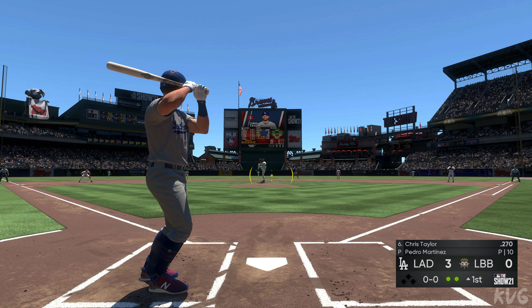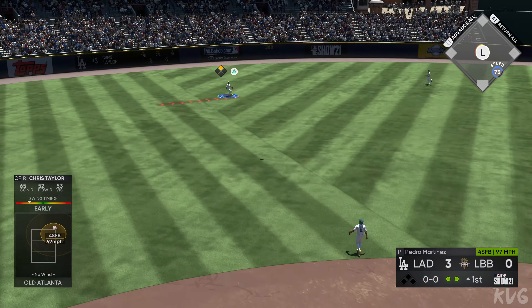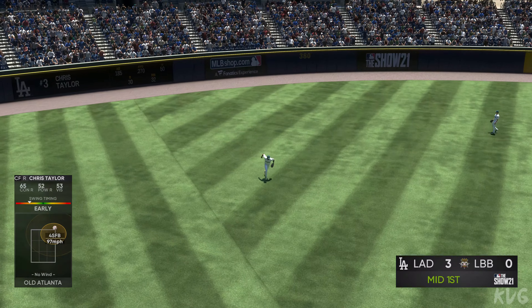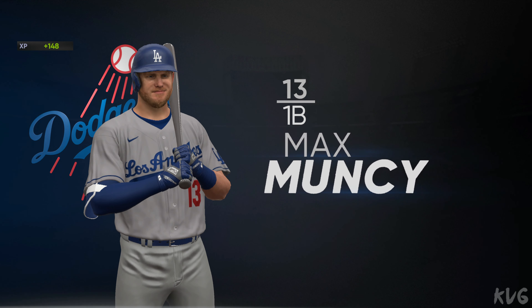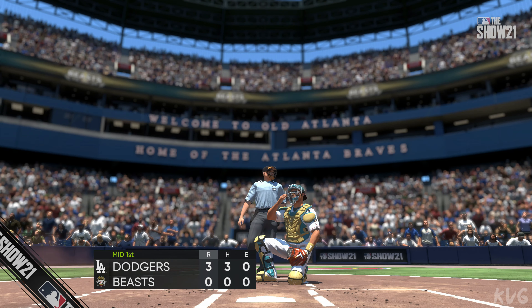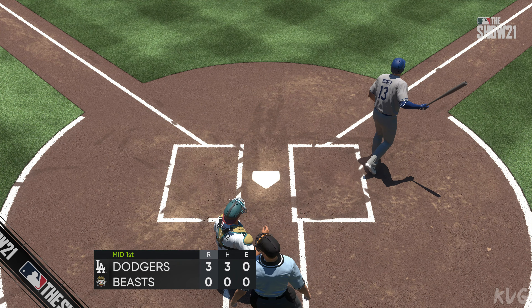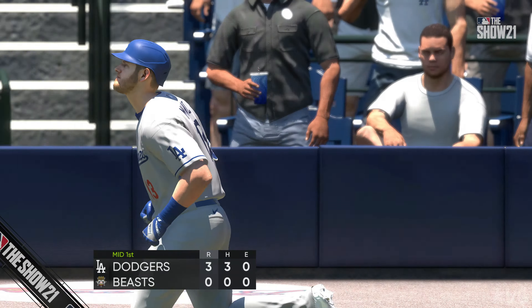To the plate now — Chris Taylor. He swings and lifts it in the air out to left field. Carter gets there for the catch and that ends the inning. The big blow of the inning: a three-run home run. Bottom of the first coming up from Atlanta. It's now 3-0 Los Angeles.